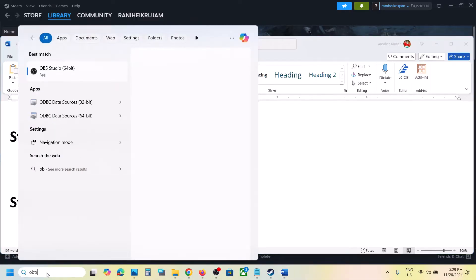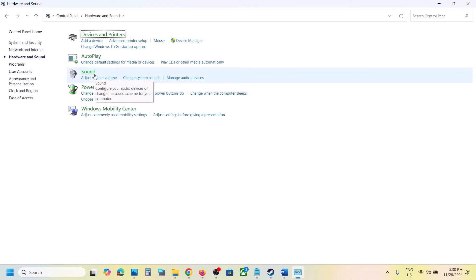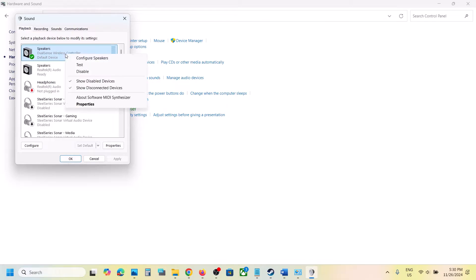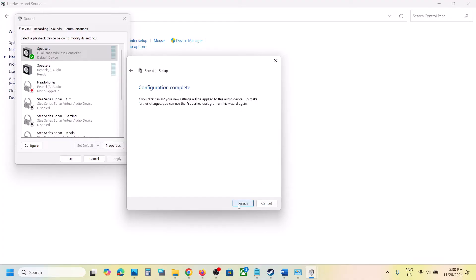Type Control Panel in the Windows search box and open it. Go to Hardware and Sound, then go to the Sound option. You will see your speakers listed, and here you can see the DualSense Wireless Controller. Right-click it and click Configure Speakers. Select Quadrophonic, click Next, make sure you check the boxes for Front Left and Right and Surround Speaker, then click Next and Finish.